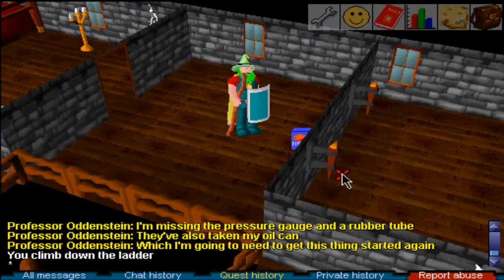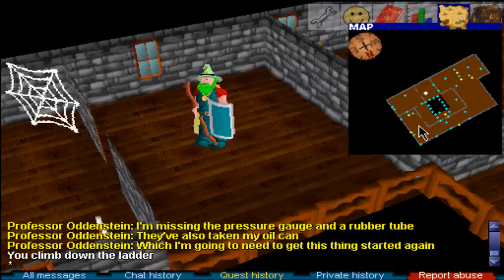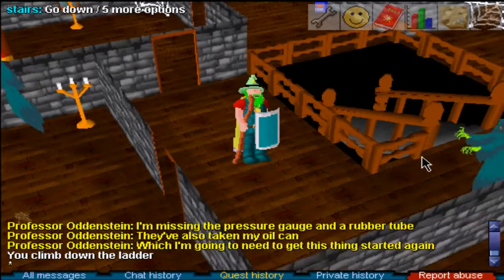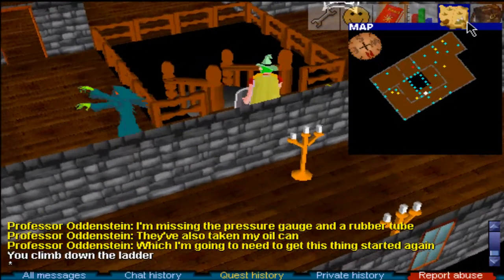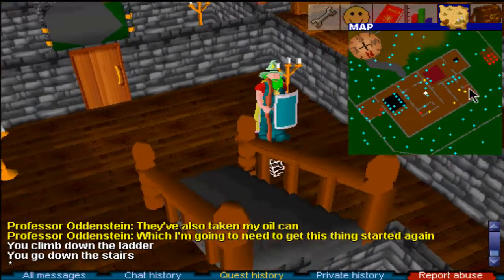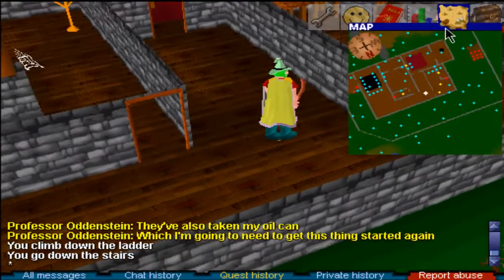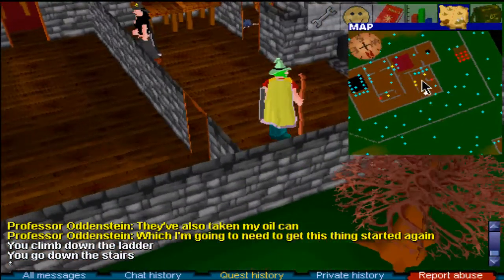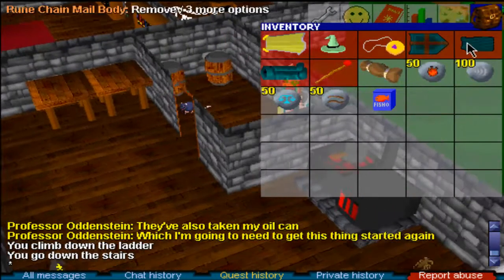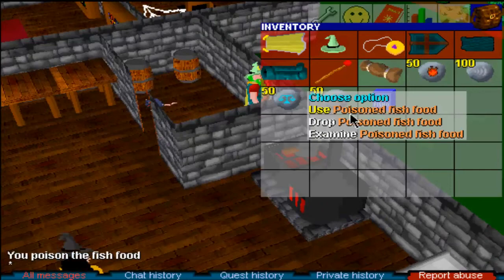The first thing you need is the fish food. Take the fish food and head downstairs again. Then walk through these doors into this room where there's an item — it's poison. Take the poison and use it with the fish food to get poisoned fish food.